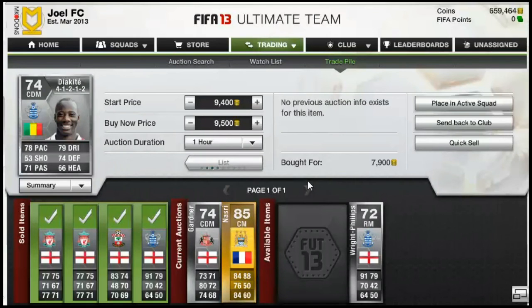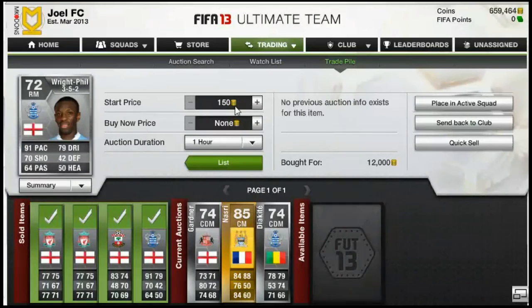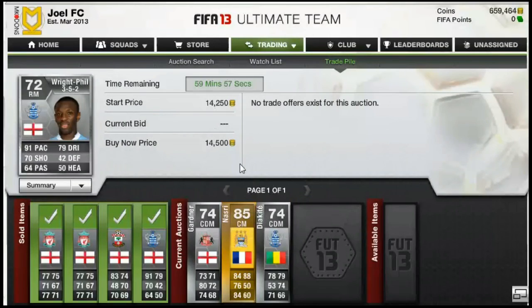And then we have one last Wright Phillips, got him on a buy now in the 58th minute again. For some reason lots of people put him up really cheap and way under what he should be. I can sell him for £14,250, which is the cheapest on the market. So that's another really nice bit of profit. This is pretty much the end of this episode — I hope you enjoyed it. In the next episode I'll show you whether these players have sold. If you enjoyed it, please leave a like and subscribe. Also leave me some feedback — I reply to all comments. Hope you enjoyed it, see you later, bye!